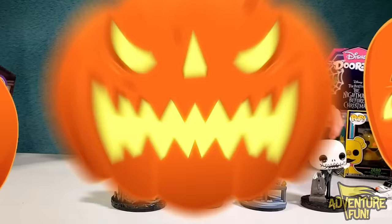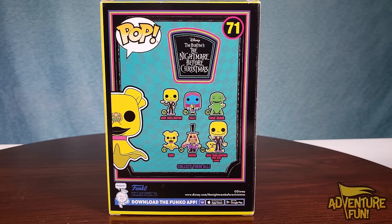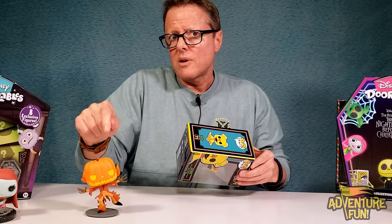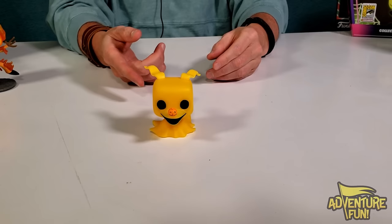Next Funko Pop — the coolest one I could find recently — is number 71, Zero, and he just looks like he'd pop under the black light. Here's the side picture and the back showing the full black light series: number 15 is Jack Skellington, 16 Sally, 39 Oogie Boogie, 71 Zero, and the Mayor of Simpleton is 807, plus a jumbo Jack Skellington with Zero. Zero is my favorite out of all the characters. We're going to turn off the lights and put the black light on — I want to do all of them together to see who glows in the dark.